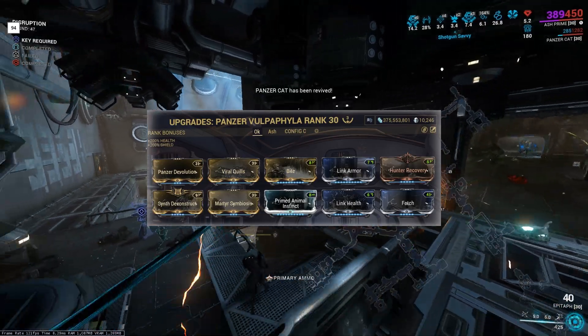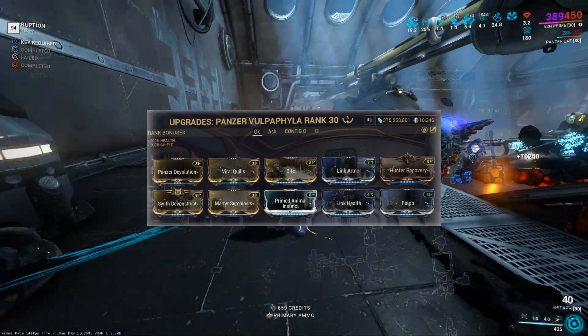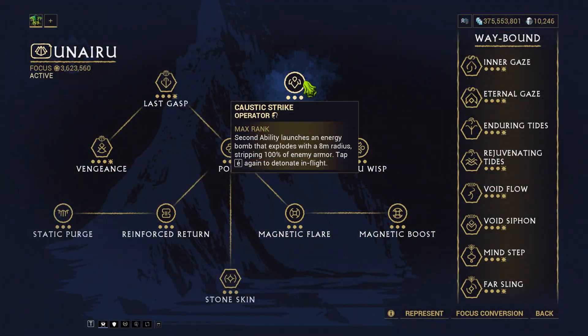The Panzer Vulpa was my companion of choice for this run as I was running solo. And as Operator School, we use Unairu for Caustic Strike armor strip and Magus Lockdown to stun the Demolysts.